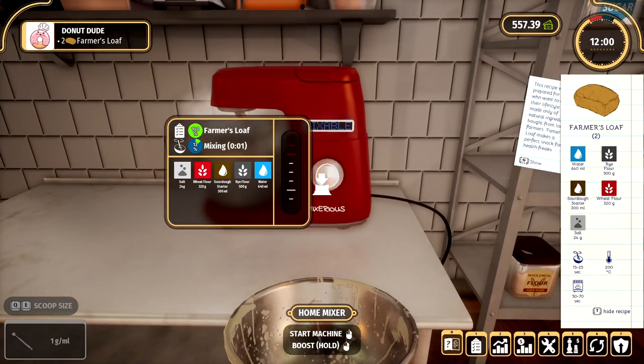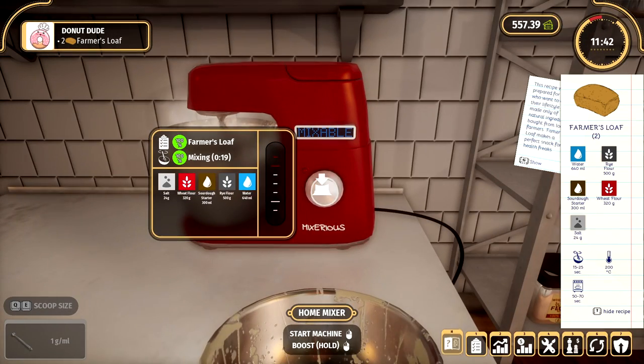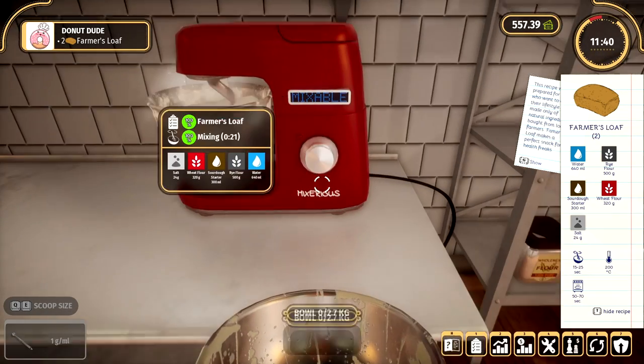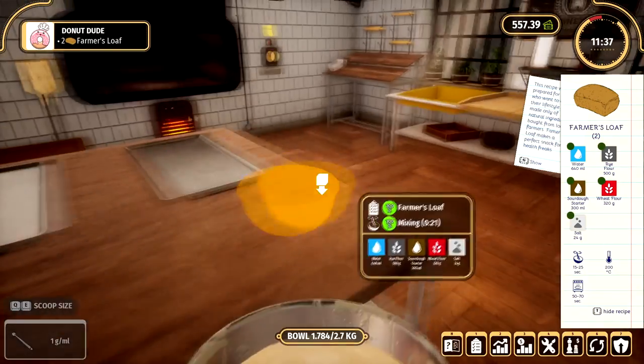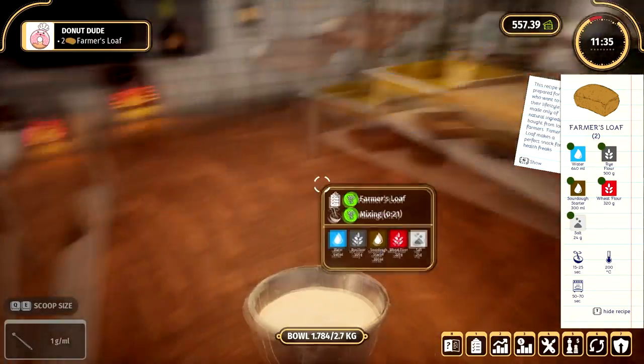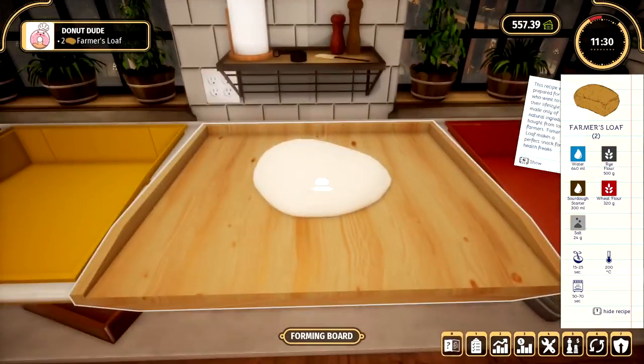See if I can get this speeding up again. For some reason, I am actually speeding this up, but it's not showing it on the bar — I don't know why. I think sometimes it just glitches out or something. Let me have a look at the upgrades. It still says there's boost on there. Oh, I made a mess on the table — that sucks. Alright, we're making a farmer's loaf.